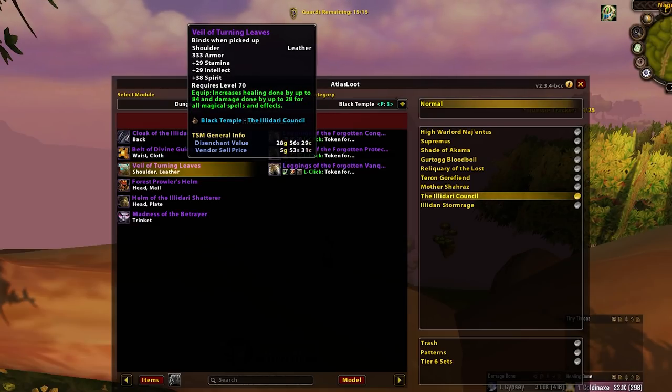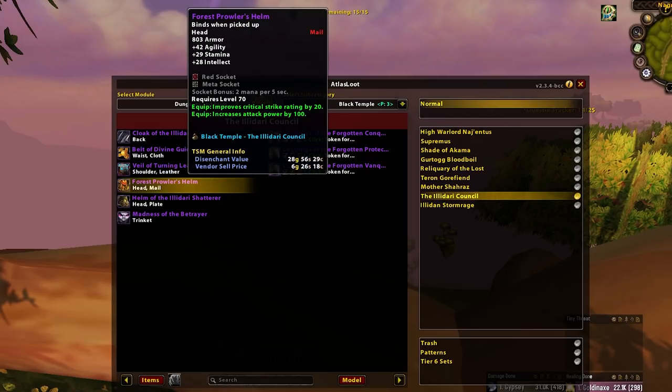Veil of Turning Leaves — solid but unspectacular. Main spec over off spec slash DE. Forest Proud Helm — this is the best route for your Cursed-Vision-less Enhance Shamans. If they don't have Cursed Vision, chuck this on them — it's serviceable until Cursed Vision. This can also be decent for Rets and BMs waiting for Cursed Vision. Rets have Helm of the Illidari Shatterer in just a moment, which is roughly slightly ahead or equal to this in that second best option slot before Cursed Vision. BMs can use this — Tier 6 is a bit better. So it's a bit of a stopgap: on a very loose sense, Enhanced then Ret then BM.